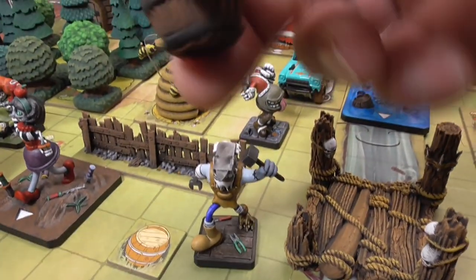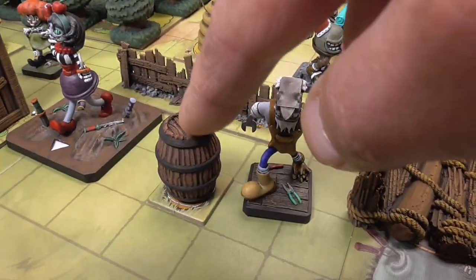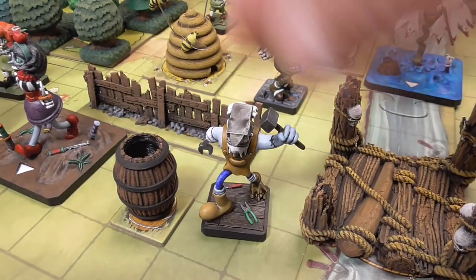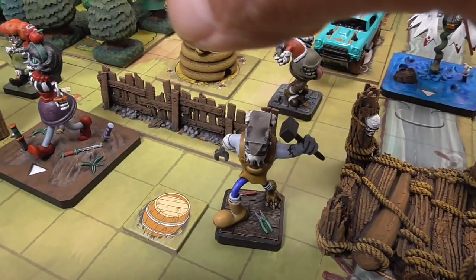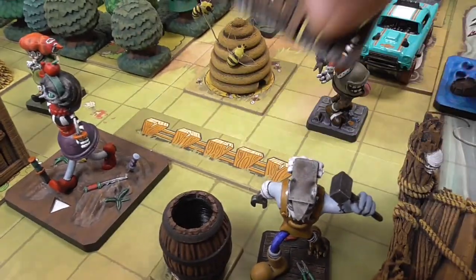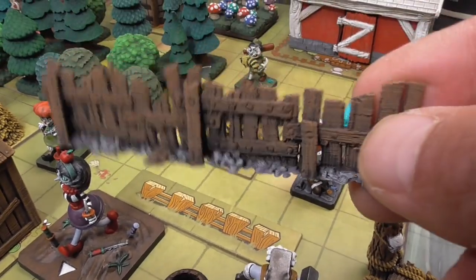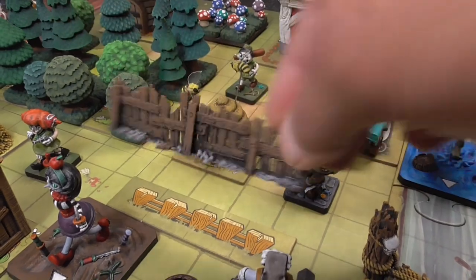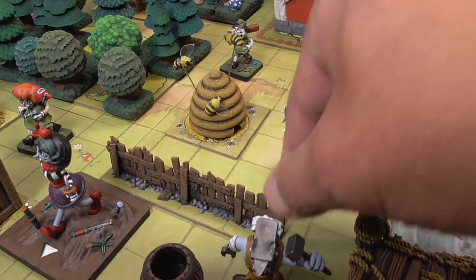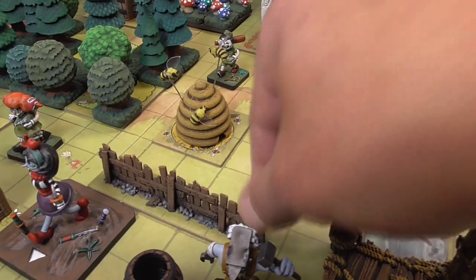This one's really simple — I found this barrel on Thingiverse. You start off with it upside down covered, and when you actually search the barrel you can turn it over to show it was already searched. Same thing with this fence — there are lots of fence STL files out there. I already had this one from Printable Scenery, and it happened to be exactly the right length. You need two of them because there are two of these terrain features.